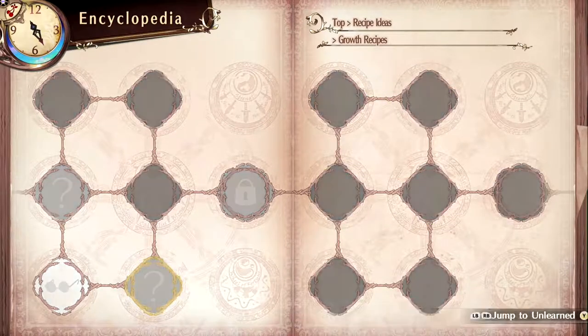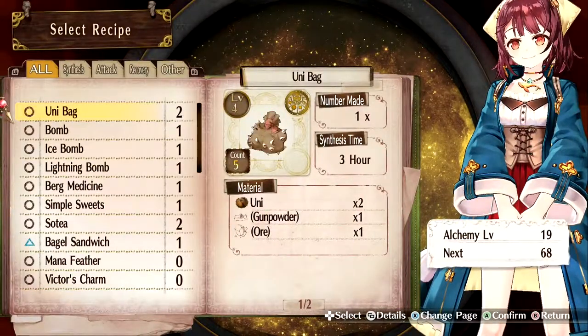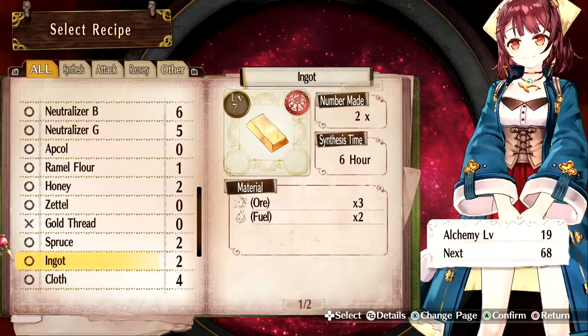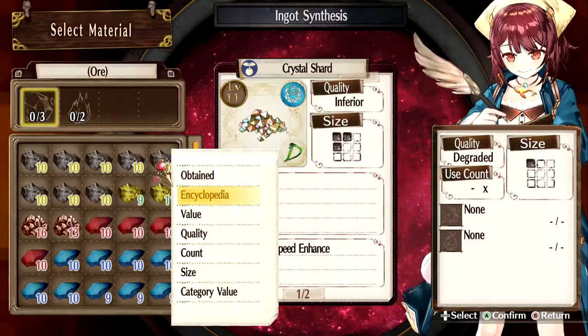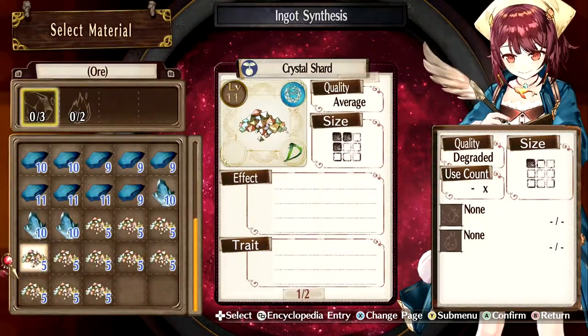We have to obtain a practice cauldron, and we'll be doing that. But first, I actually want to make some stuff here. I'm going to start with an ingot because we're going to need some more. Just use trash items when you make items like this, because it really doesn't affect it - there are no bars. So I'm just going to use some low-level stuff that I really don't care about.